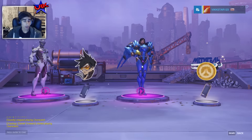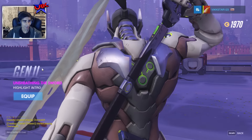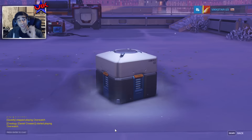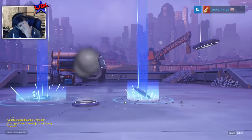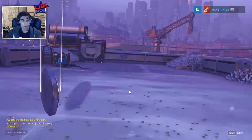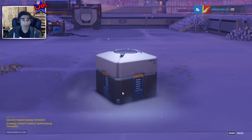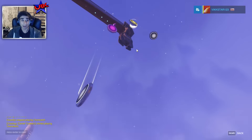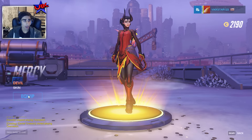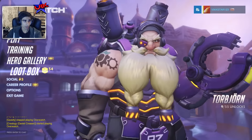Double epic! Highlight intro — yeah, love that. Very classy. Another highlight intro — I'll take that. My plays of the game are going to start looking a lot more sick, all because I got the loot crates out. Triple coins — 2,000 coins in the bag. I think I'm going to buy that. That is a sick Mercy skin — equip that legendary. And then... yeah, that was epic.